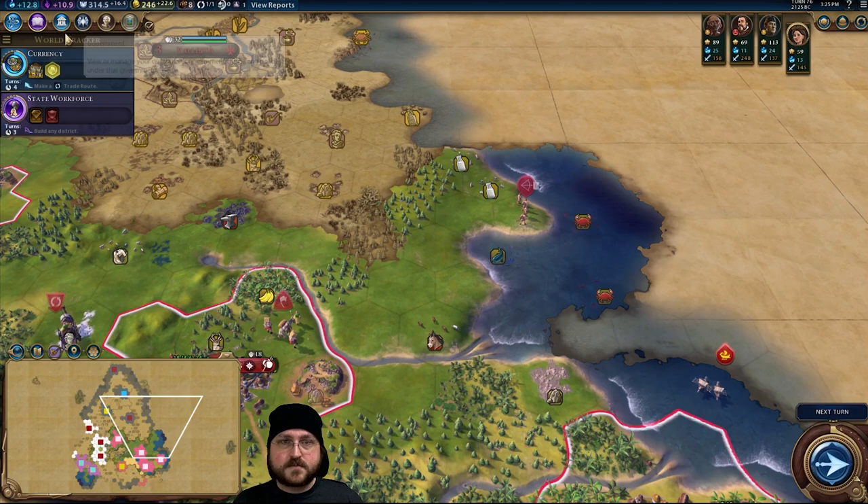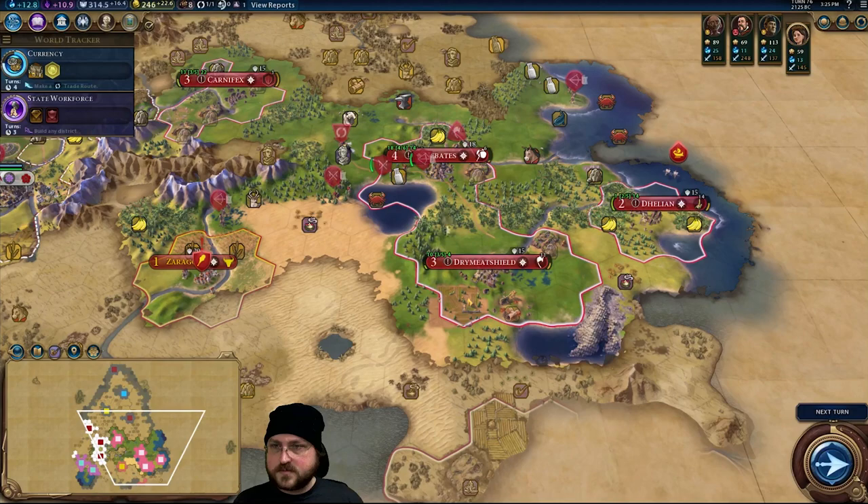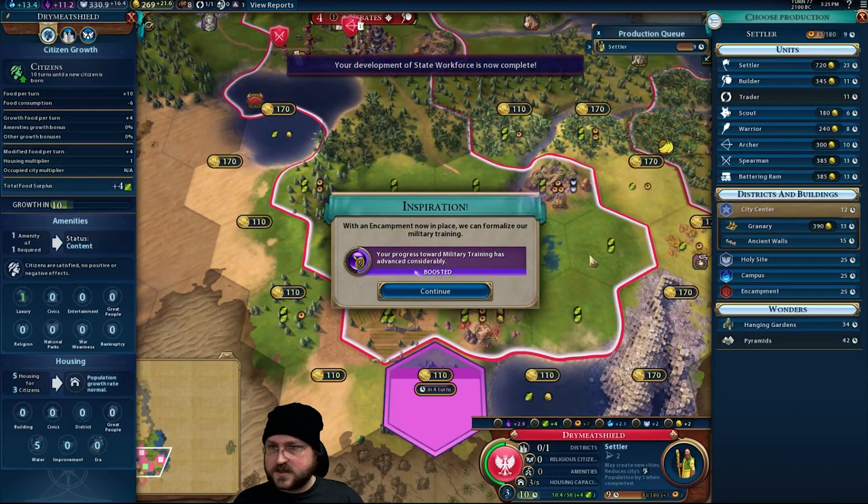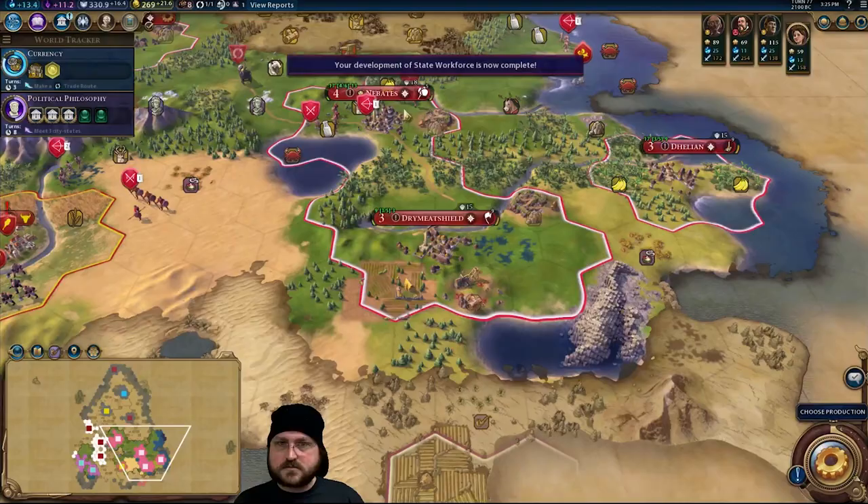We do need to get our archers over here. Dry Meat Shield might be in a little bit of risk, but not really. I still can't build walls — yeah, that is not in the game and I think that's fair. I've got a million pop-ups open. I can get rid of discipline, which is good. We could put in conscription — how much am I paying for my military units right now? Five.